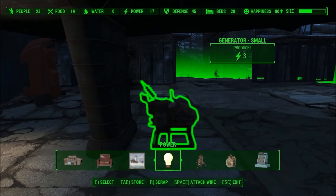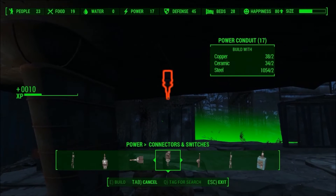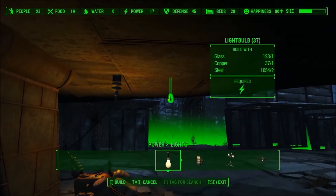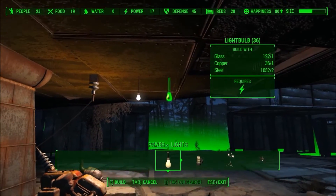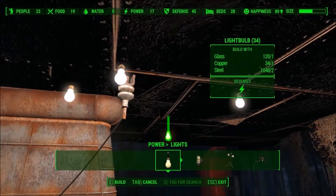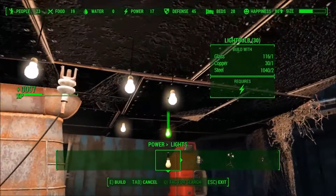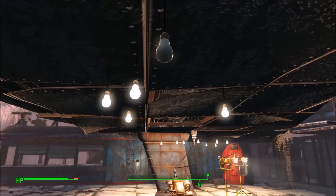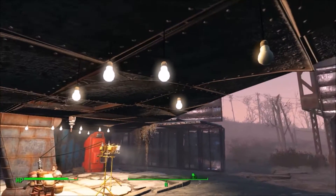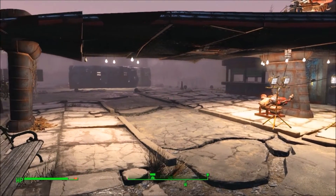Now let's take a look at electricity. I'm going to connect this generator to a power conduit, which is capable of providing power to any unit in a certain radius. Powered objects can require just some power, which appears as a single lightning bolt, or units of power which looks like a lightning bolt with a number next to it. This light bulb just has a single lightning bolt, which means it will always be powered if an active power conduit is nearby. You can power any number of single lightning bolt items with one generator. Most light sources are wireless and act like this.